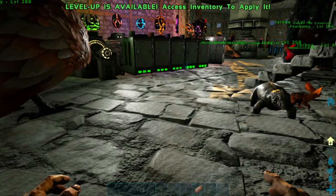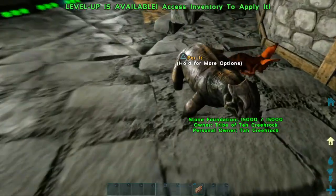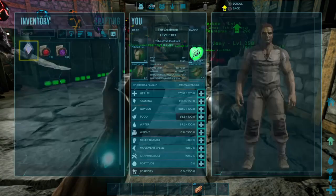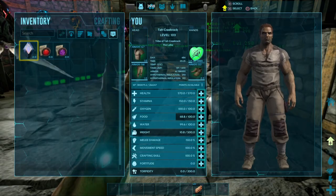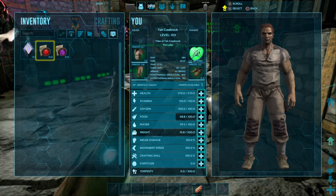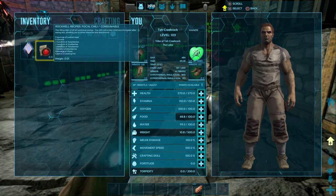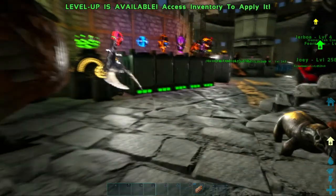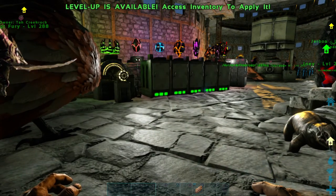Good morning, everyone. This is Tyler Crecroc back for another exciting day here on the Ark Survival Evolved Vulgaro map. This is day 484 of my little adventure. I've not got nothing in my inventory except these recipes for focal chili and mind wipe tonic, because today I'm going to try to do some crafting skills on some Spinosaur saddles.